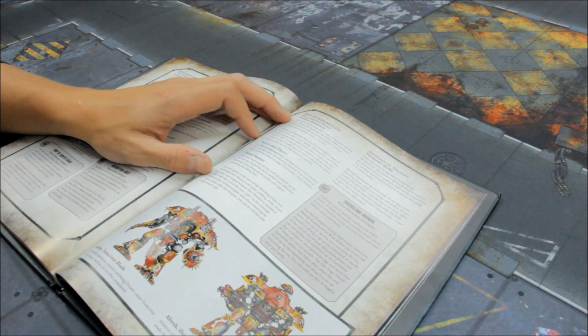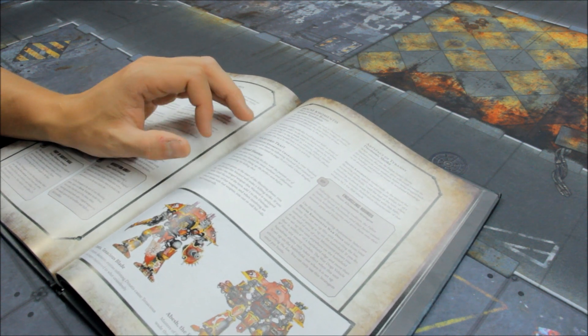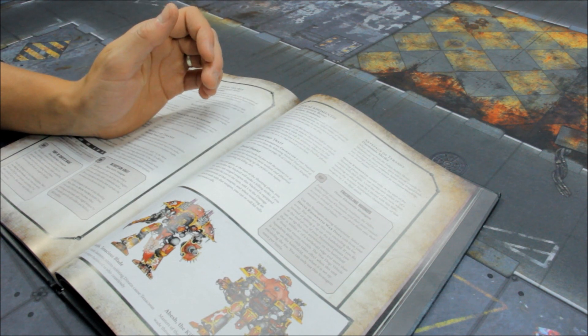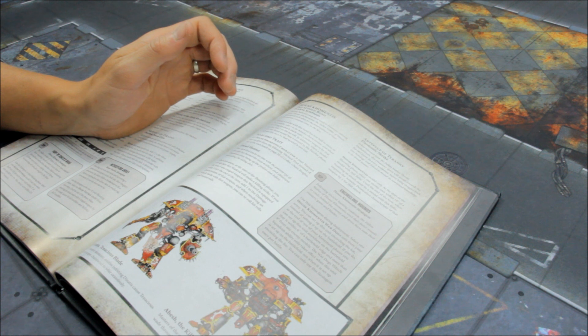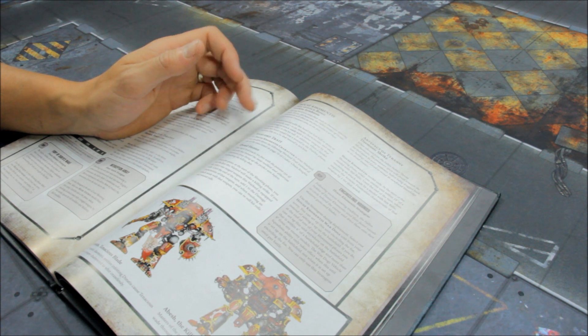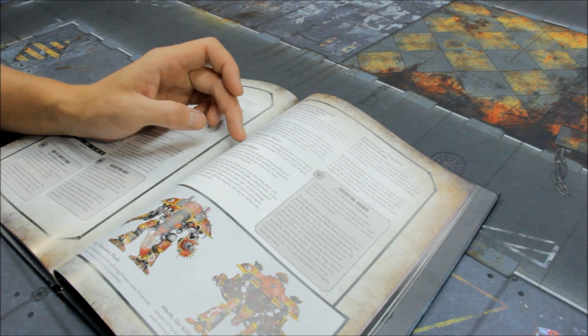House Comentis. The bond is Profane Symbiosis: whilst a model with this bond has lost half or more of its wounds, add one to its attacks characteristic and add one to the hit roll when resolving an attack made by a melee weapon. In addition, when a model with this bond would lose a wound in the psychic phase, it's a 5+ to ignore the wound. There are stackable bonuses there — pretty good, not bad at all.